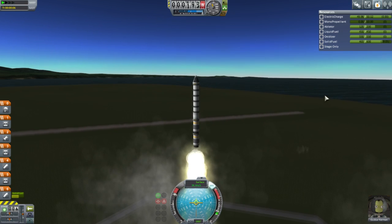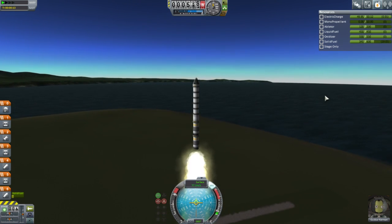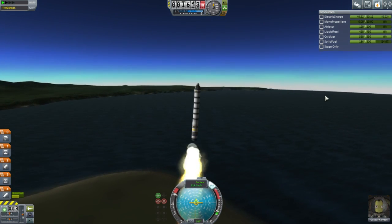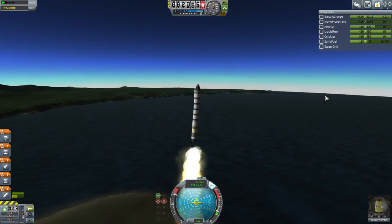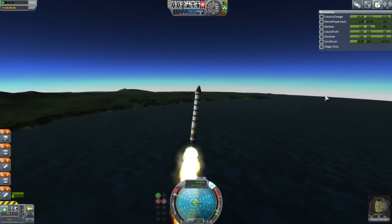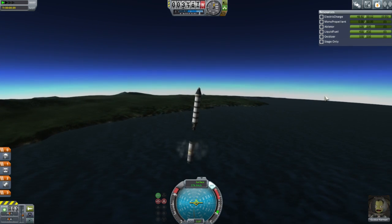So yeah, this is 1.0.2. I do not have the stock bug fix modules in here because I'm hoping they've actually fixed those things. We don't need to go into orbit — we just need to get into space. They've changed the aerodynamics a bit. Actually, the GBN, which I have in my sandbox series, now doesn't work quite the same — not that it doesn't work, it still does an okay job.